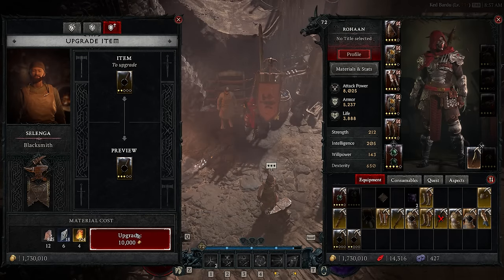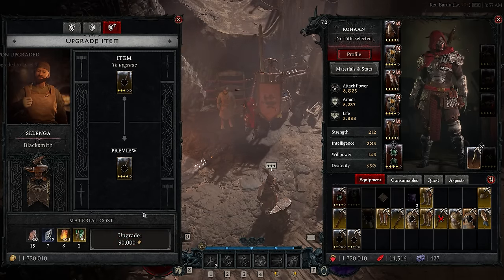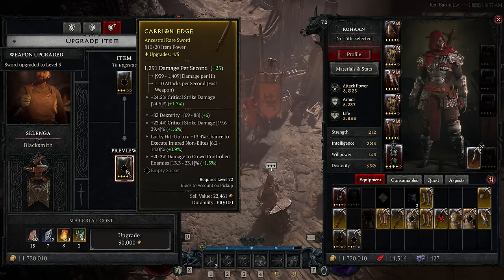This doesn't work on 810+ item level by the way, because there is no threshold above that to exceed — at least not until season one or once we get a new tier above it.